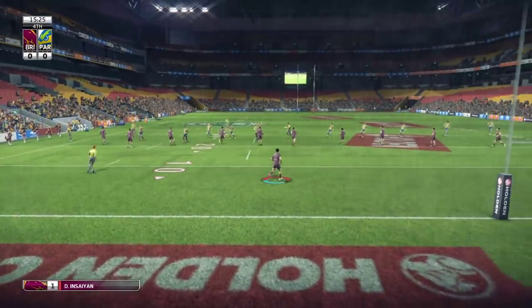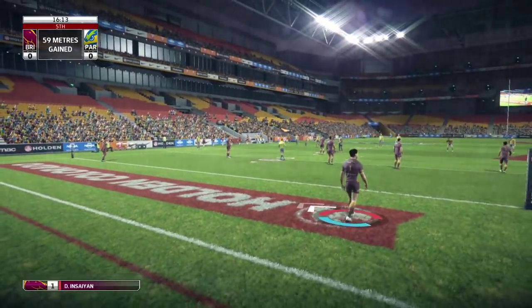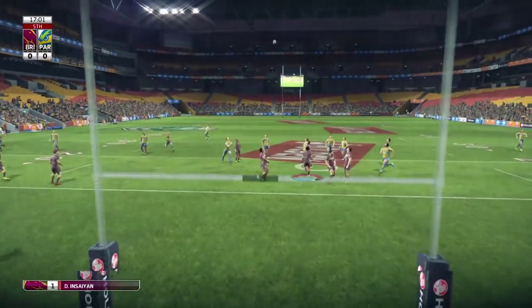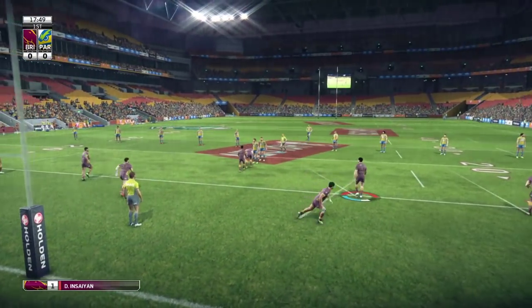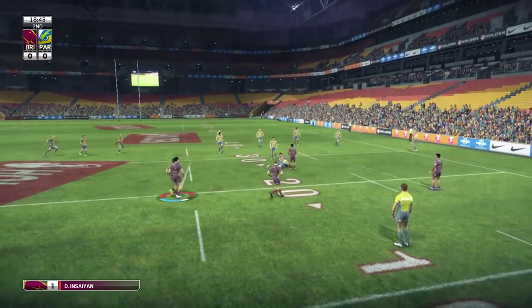One tip I'll give you if you're playing as a fullback in Be a Pro: I'd recommend using the double-tap triangle for the low diving tackle. It's pretty much 100% pay-off — they can get an offload away, but you're almost always going to make the tackle. I think it looks more realistic too, the fullback coming in with a nice legs tackle.